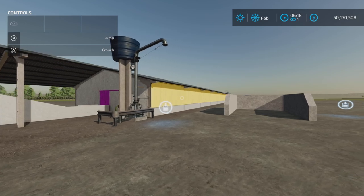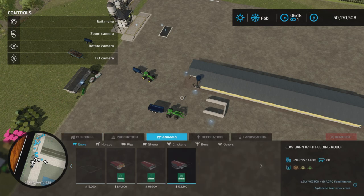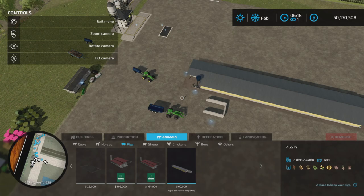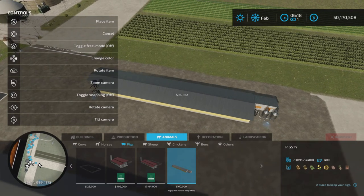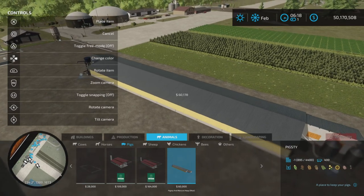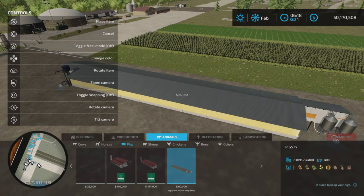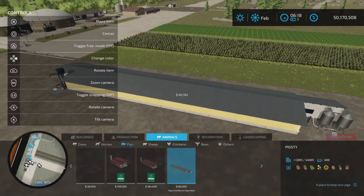It's a pig barn and a manure silo. The pig barn will be found under Animals > Pigs. It's quite long — Pigsty, $60,000. It can have up to 400 pigs. If you get down and take a look at the far right bottom corner of the pigsty itself, you can change the color of the doors to whatever colors you want — even pink, and all sorts of colors. So that's what you can change in this menu when you place it down.